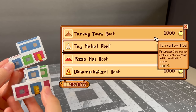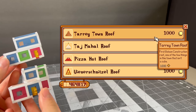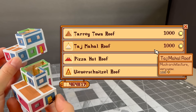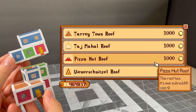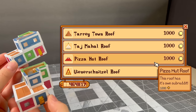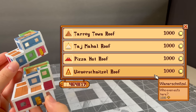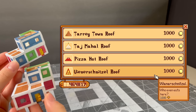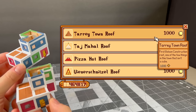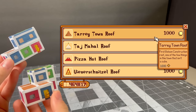Now we could go the traditional route, but there are a lot of exciting options to entertain, such as the famous Taj Mahal roof, or perhaps you want to be a little jokester and put Pizza Hut roofs on every house — yes, this roof does have its own subreddit. You could also choose the Wienerschnitzel roof, but why in god's name would you? I think our lovely contestant has chosen the traditional roof, and for that you win several more minutes of me making tiny house hats.